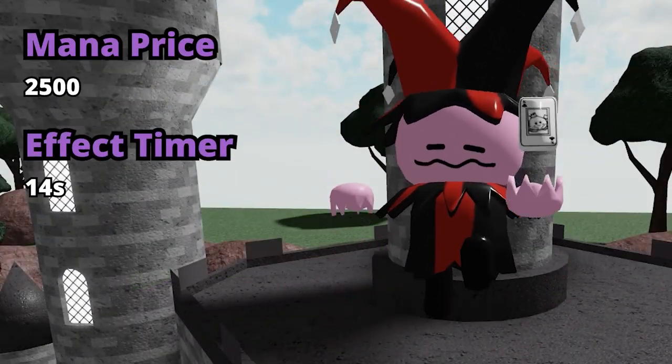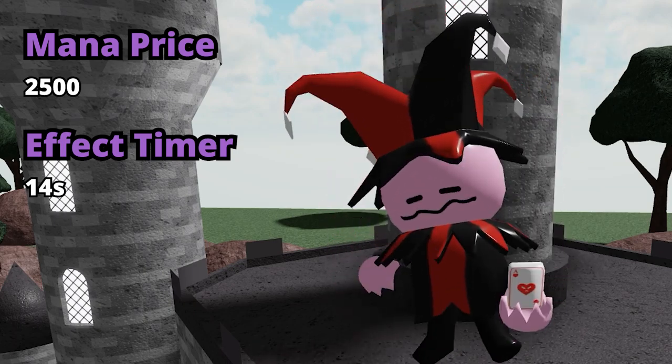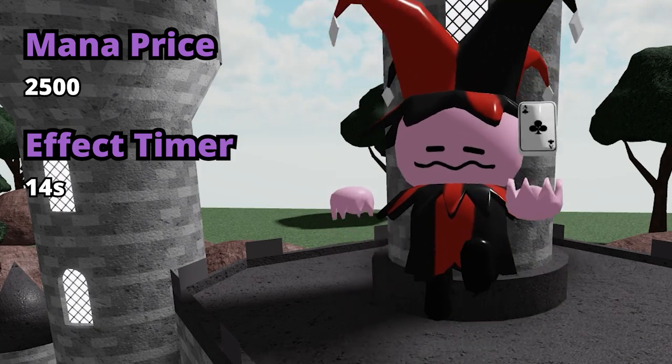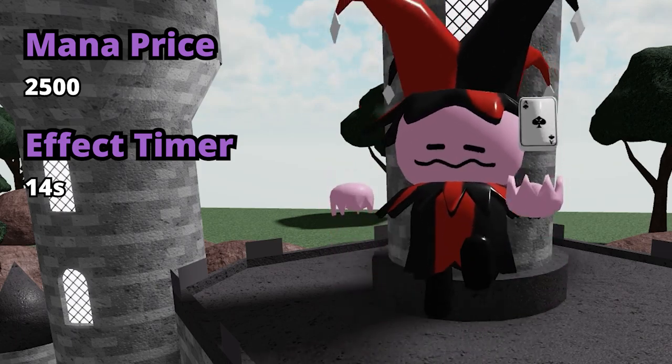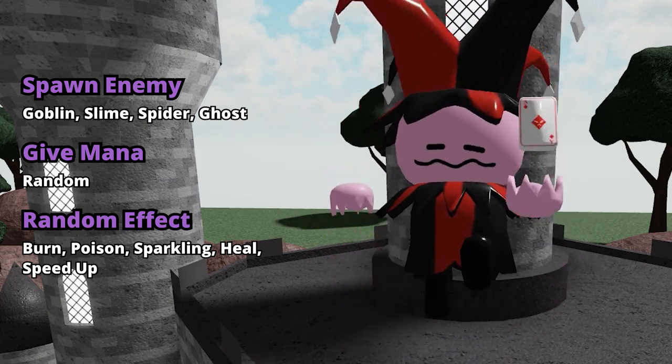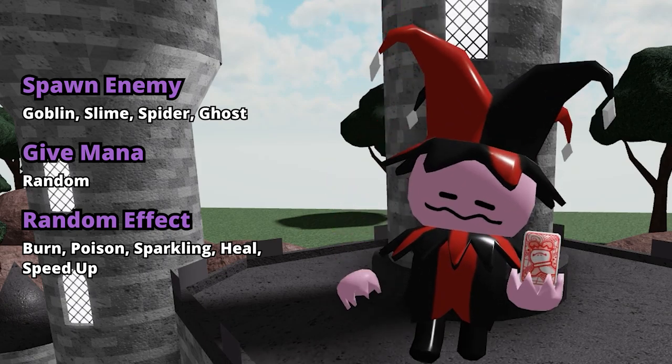After working a while at the Circus, Jester will transform into level 3 at the cost of 2500 mana. He will use his special ability every 14 seconds. His abilities consist of Spawn Enemy, which spawns the same enemies as before — Goblin, Slime, Spider, or Ghost — and Random Effect, which can cause Burn, Poison, Sparkling, Heal, and Speed Up, and can apply to either the enemy or your own team.